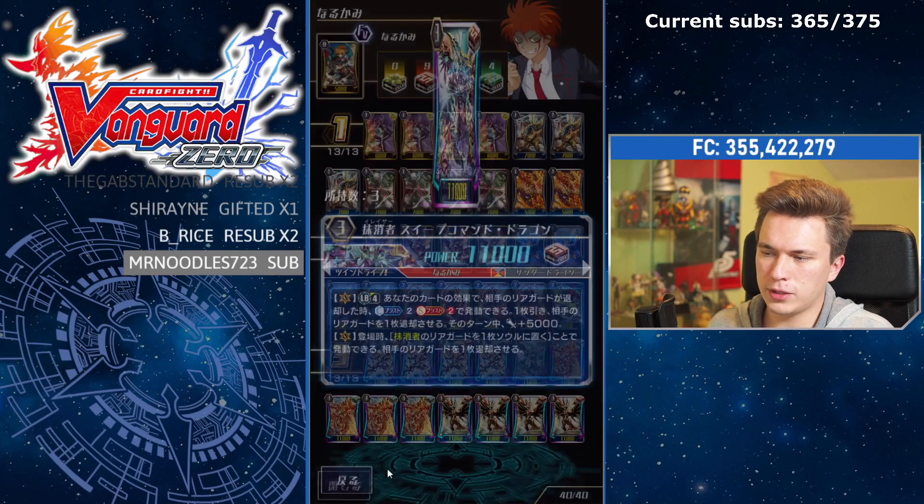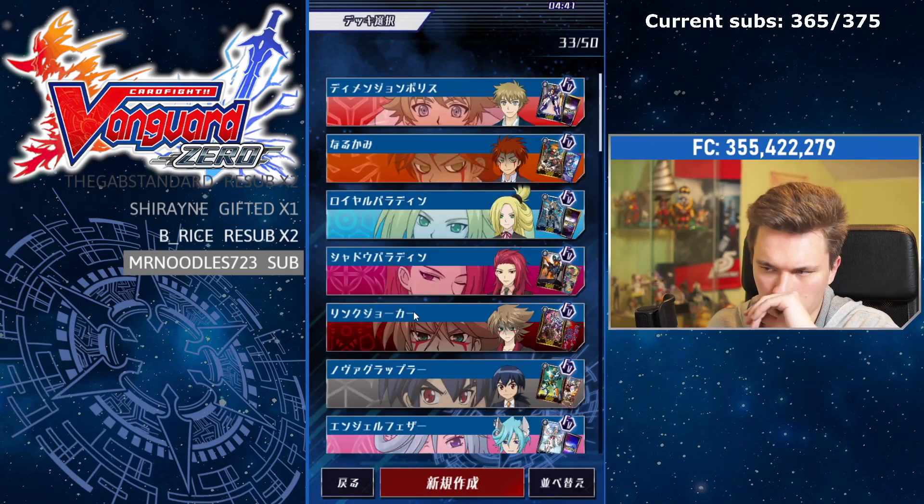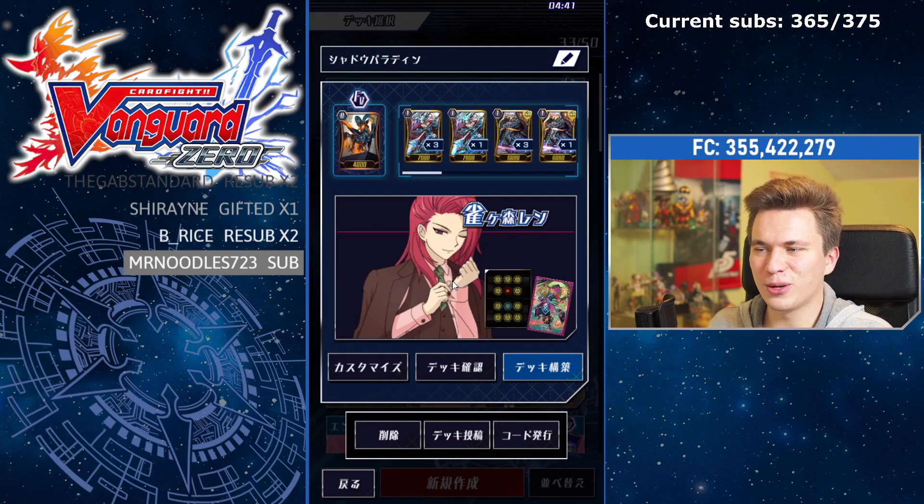So if you've used up all your counterblast for Vowing and your other skills and you just need to clear a front row to finish the game, go into your one-of Sweep Command if you have it in hand, otherwise just grind it out. I think as a one-of it's definitely a nice little tech. That's Eradicators — you're going to see a proper deck-and-fight for that soon.